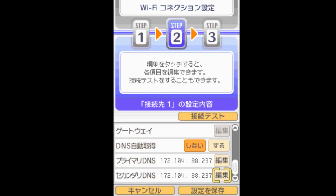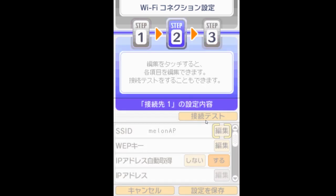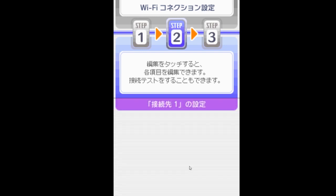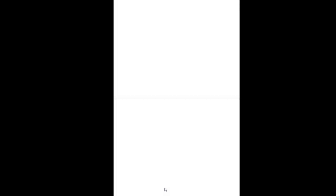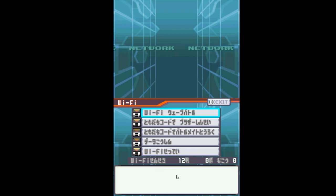Now that the DNS is set up, do a connection test by clicking the top right corner of the touch screen — the connection test should be successful. Once it is, save these settings by going to the bottom right of the touch screen and exit to the previous network menu. This setup only needs to be done once per console rather than per game.